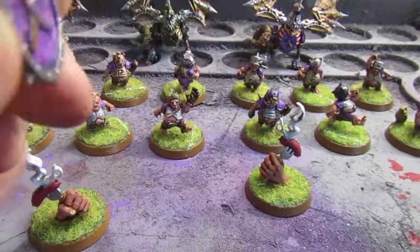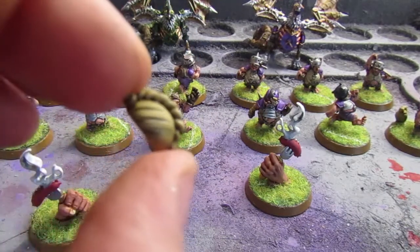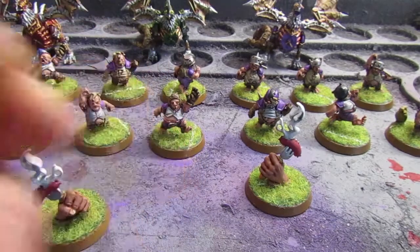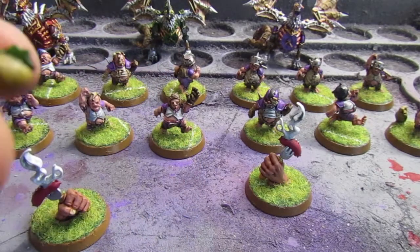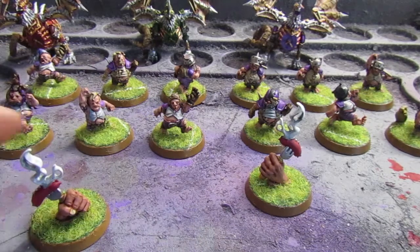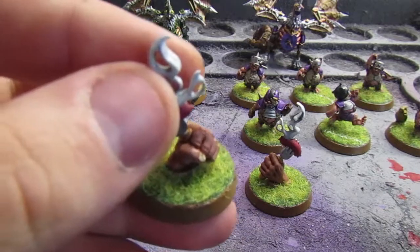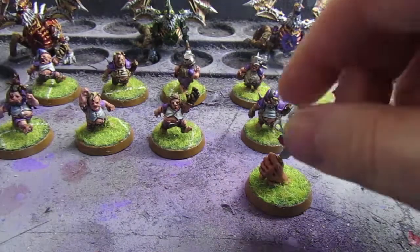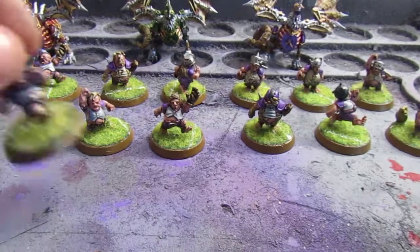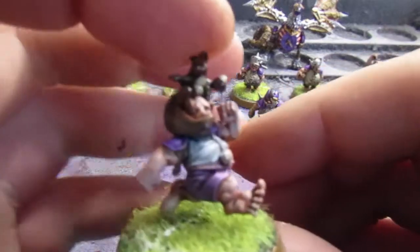What I have finished today is this Blood Bowl halflings team. I finished up the balls, which are like mince pie things — this one's like a sub with netting and a tomato on it. I'm not sure what the purpose of these guys is in the game, so I didn't paint any markings on them. They've just been based with brown lines, and all the figures have white pitch lines painted onto the grass.